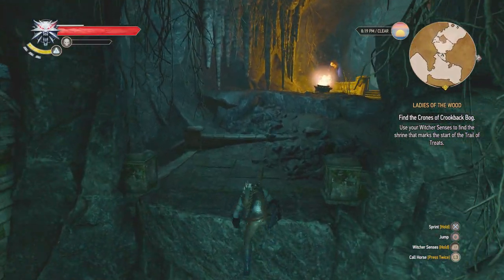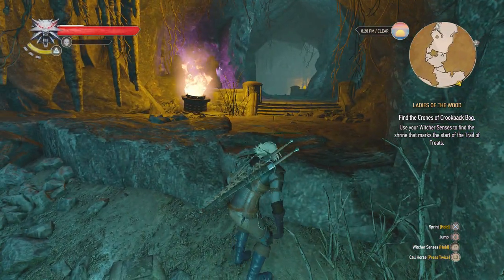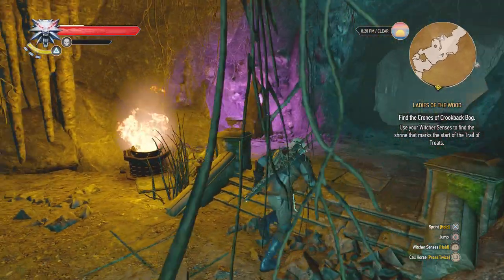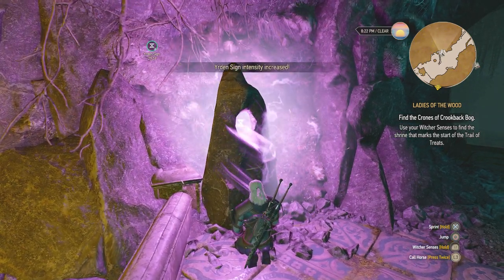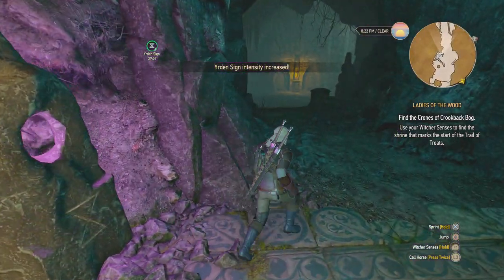After some climbing, here is your place of power over here on the left, glowing purple. You'll get one ability point. I've already drawn from it so it's not there for me right now.